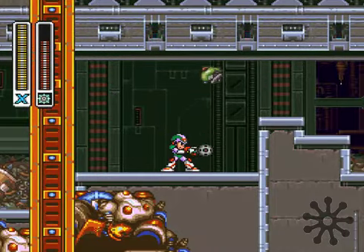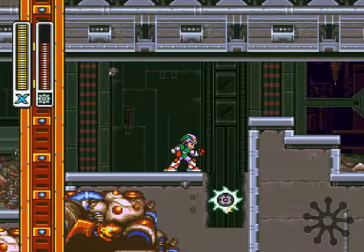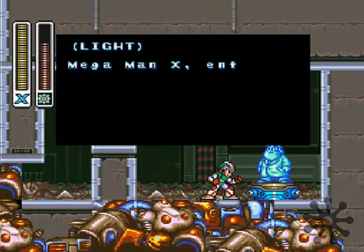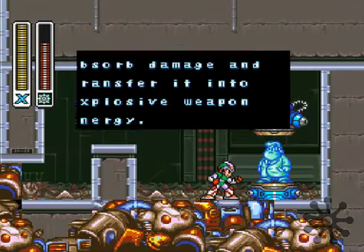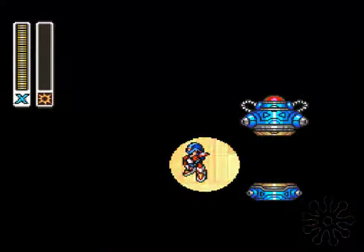But honestly, who would have thought about this? Really? If you don't have the head upgrade that allows you to find secrets, then how would you actually find that? So we got a new... We'll modify your body armor. Just jump in, get a new body armor, and we are happy, aren't we? Okay, damage we will receive is reduced, and we get the Giga Crush.